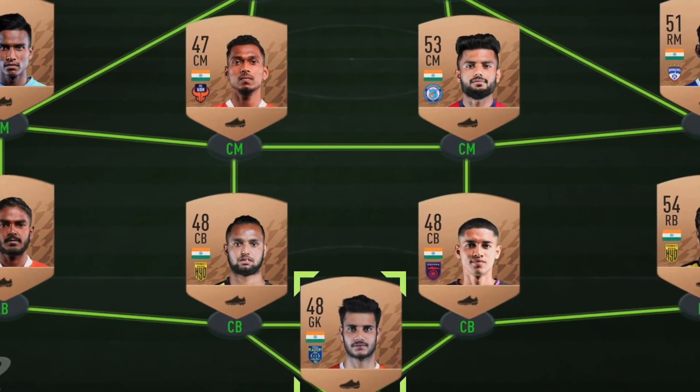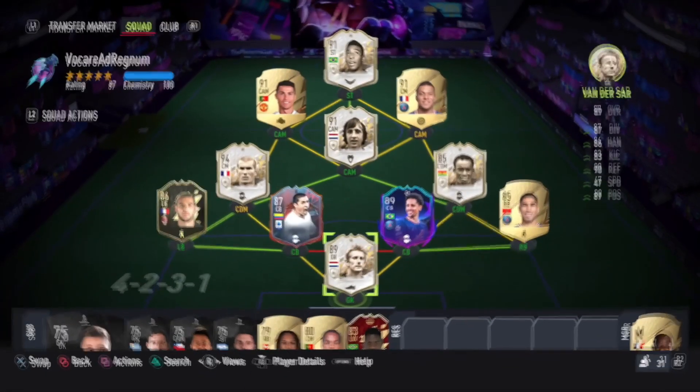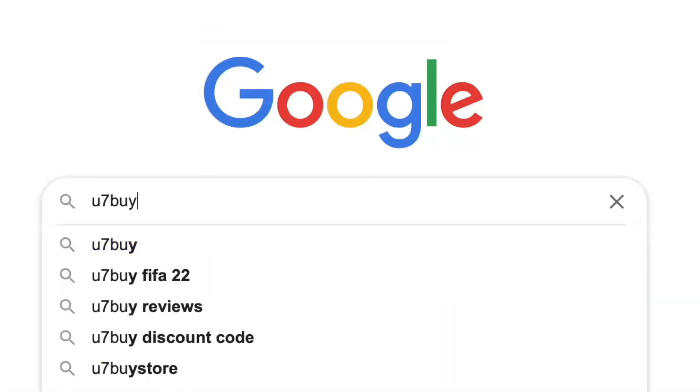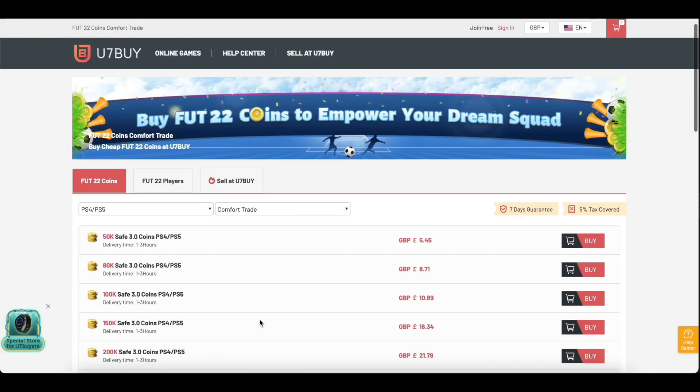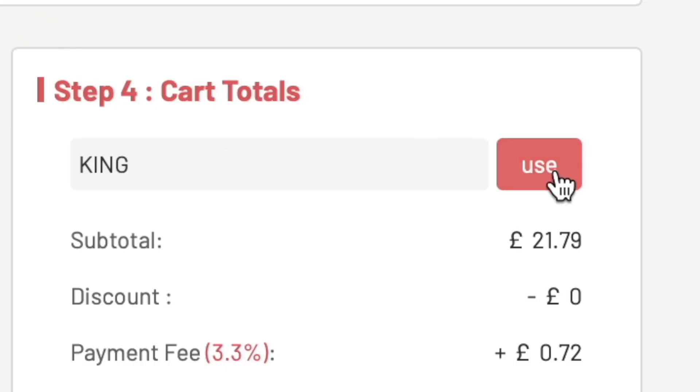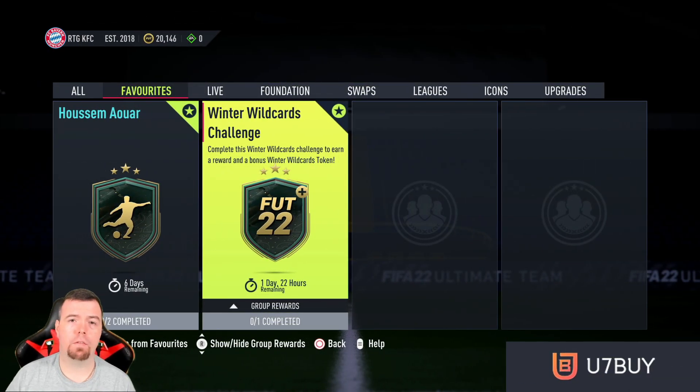Are you bored of having a weak team? Why don't you turn it into a beast team by hitting the link in the description below to get yourself some cheap, reliable FIFA coins. Don't forget to use the code 'king' to get yourself a cheeky five percent off. Let's get into the video!